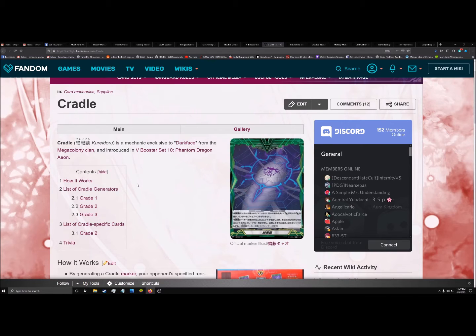All in all, this is kind of like delete for a rearguard. In addition, if your opponent calls a unit over the unit that has this marker on it, then you — the Mega Colony player — get to search your deck for a card that is the same grade as the unit that was being called over, and add that to your hand. It's not just called over; it's any retirement. So as long as the card hits the drop zone by any mechanic, you will get the effect.